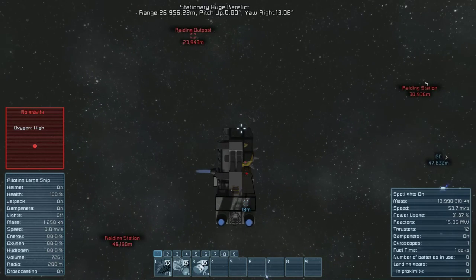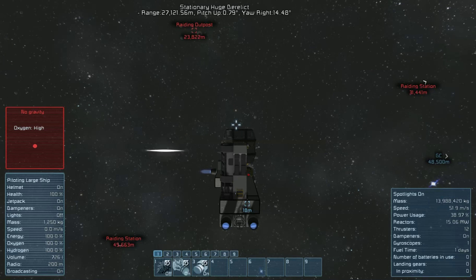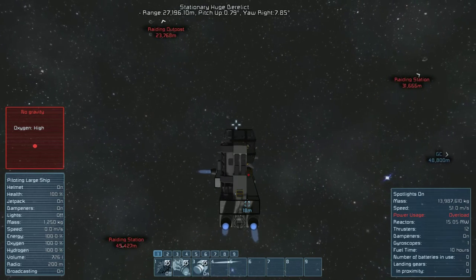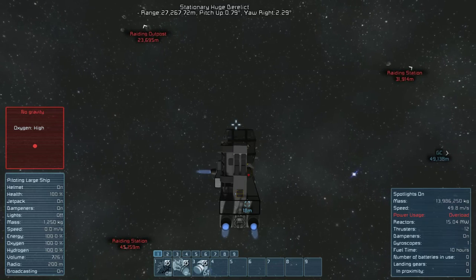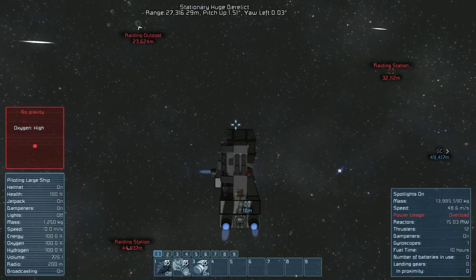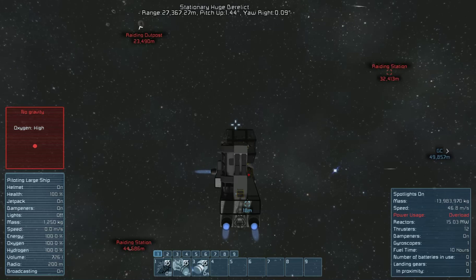It's a sparkle in the distance. We're still slowing down with one thruster. It's just to the right of that one asteroid. See that sparkle just above the crosshair? That's it — that's our destination. We're going to find whatever it is. That's our new home.